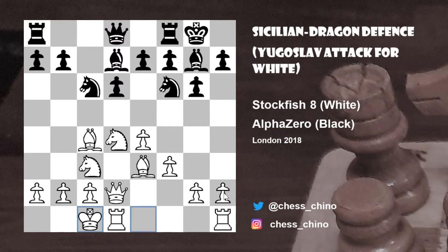So black continues bishop to d7, a developing move, and white castles queenside. And here we find a position where the black and white players have castled on opposite sides of the board. White would typically continue with a kingside pawn storm, while black would counter with an attack on the queenside. So black played rook to c8, with the immediate threat being a discovered attack on the bishop if the knight on c6 moves.